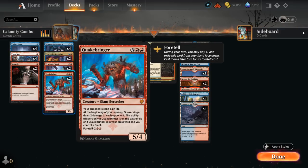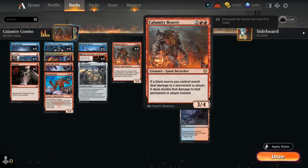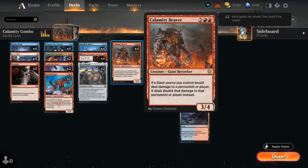An easy way to get Quakebringer into the graveyard is to discard it to the second chapter of Fable of the Mirrorbreaker, which is a very good standard card in general. The Reflection of Kiki-Jiki is also incredibly synergistic with Calamity Bearer — once we start making copies of it, we can double our damage output once again to set up those one-hit KOs.